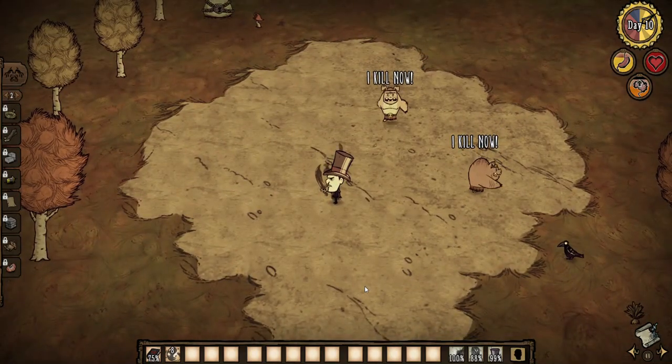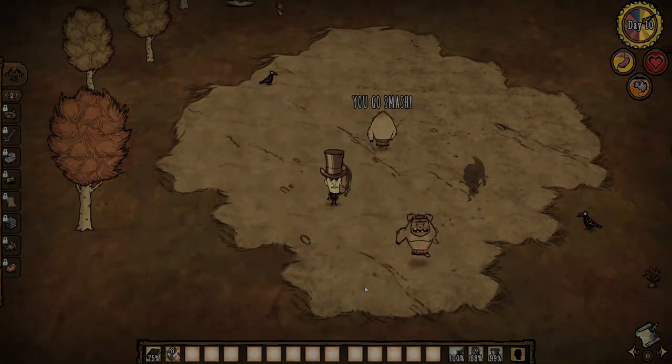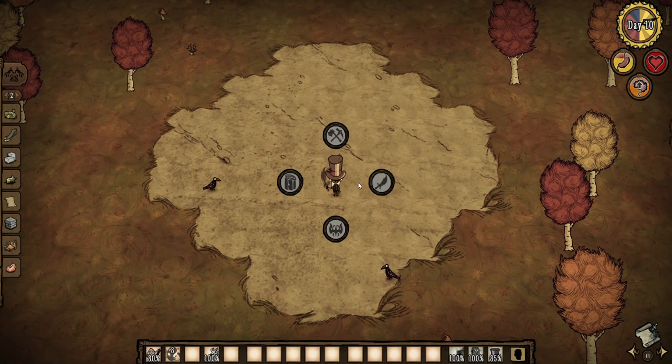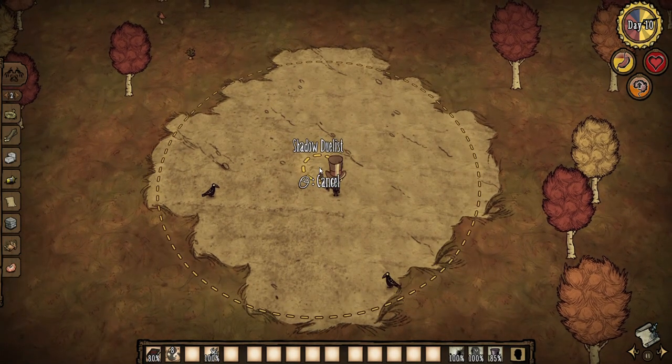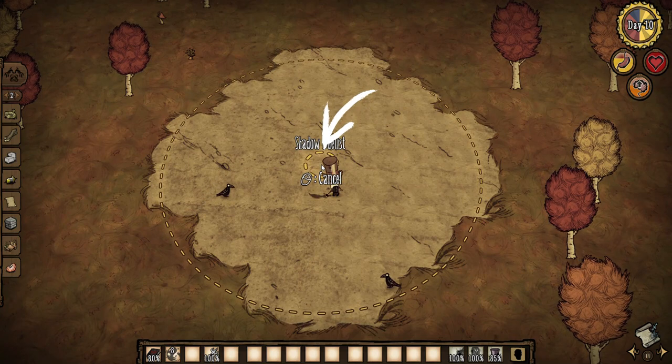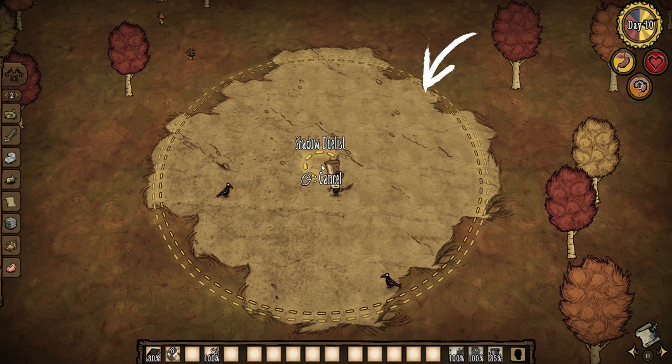And that's what I'll be going over in this video — how to control Maxwell's duelists. To spawn his duelists, open the Codex Umbra and click on the duelists icon. Once clicked, your cursor will change to two circles, one small and one big. The small circle tells you exactly where he will spawn, and the big circle is about seven turfs across. The big circle indicates two things.